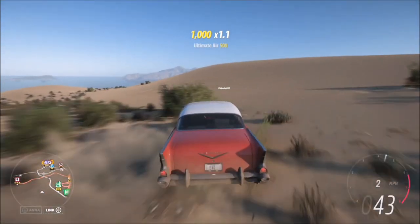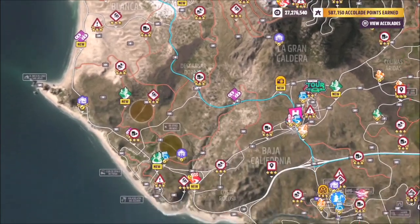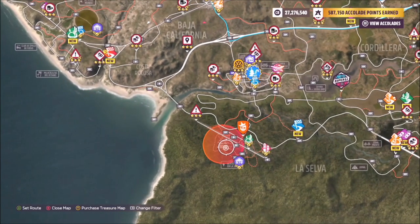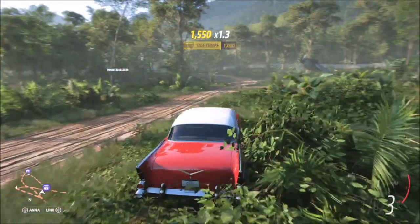It'll tell you the challenge is complete — you then hit X to view it, and it will show you the rough location on the map, similar to barn finds, as to where the treasure chest is located. In this case, it's up by the abandoned airfield.